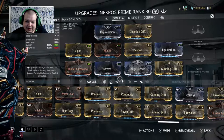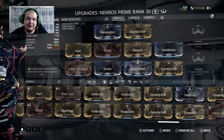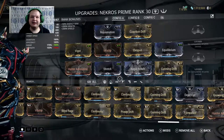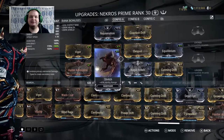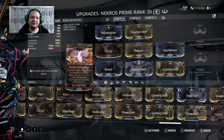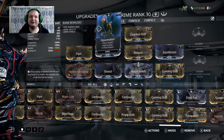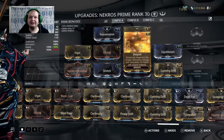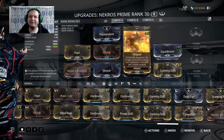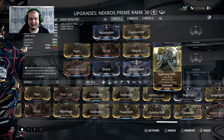This is part two of my Necros Desecrate build. I'm going for maximum possible range. I finally got it maxed out after I forma'd it for the Stretch. I've got Hunter Adrenaline to convert damage on health to energy, and Primed Vitality for big bits of health, and Rejuvenation to regenerate health, and Despoil to use health instead of energy, and Equilibrium to exchange energy and health pickups, and Coaction Drift to increase my Rejuvenation's efficiency and strength. And then Stretch, Auger Reach, and Cunning Drift.